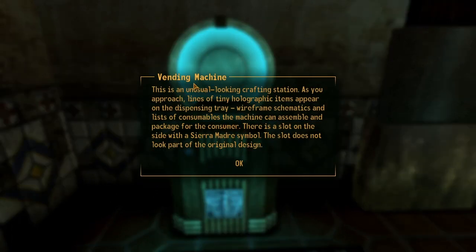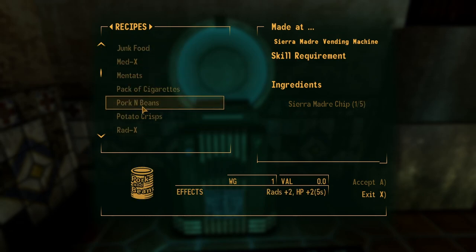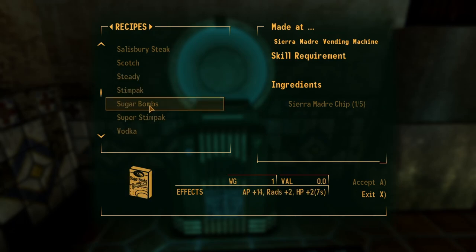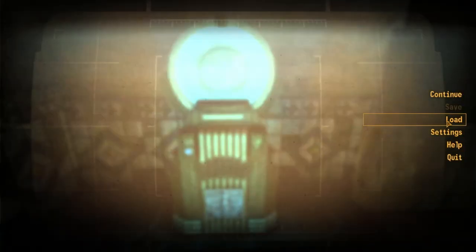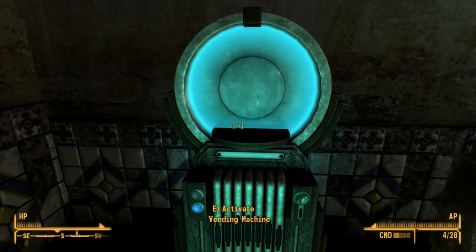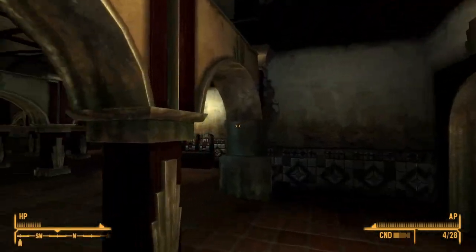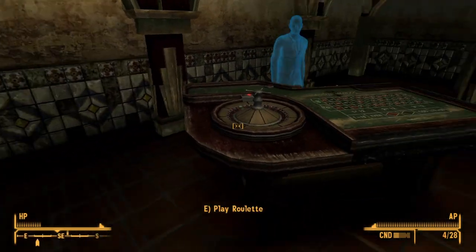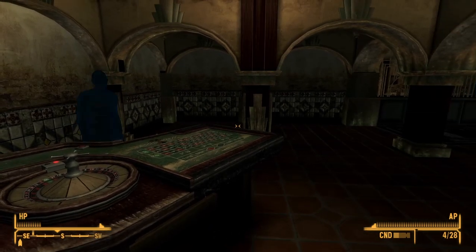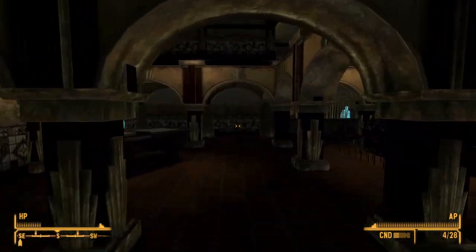If we go to one of these vending machines — apparently this is the first time I've interacted with one — we can see all the various recipes we've been picking up: MEDX, Mintats, RADX, Radaway, Stimpaks, Super Stimpaks, Vodka, and the Weapon Repair Kit. Whenever you leave the DLC, you'll be back at the bunker in the Mojave and you'll have one of these vending machines there as well that you can continue to use all these wonderful codes for. And if you've gotten the voucher from the casino here by winning a bunch of games and chips, then you'll have a steady supply of chips coming to that bunker every day.